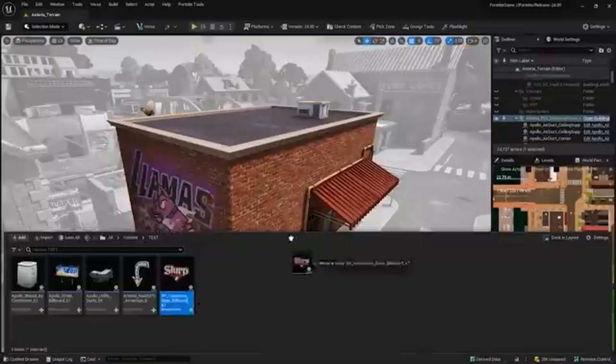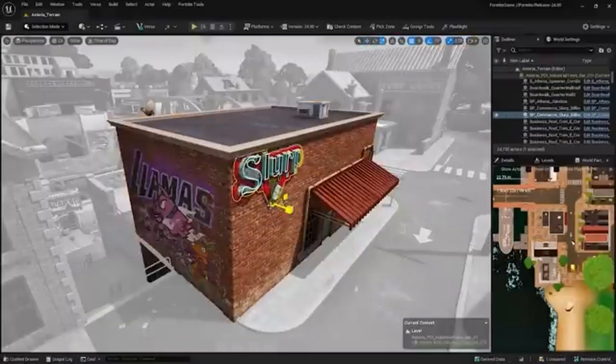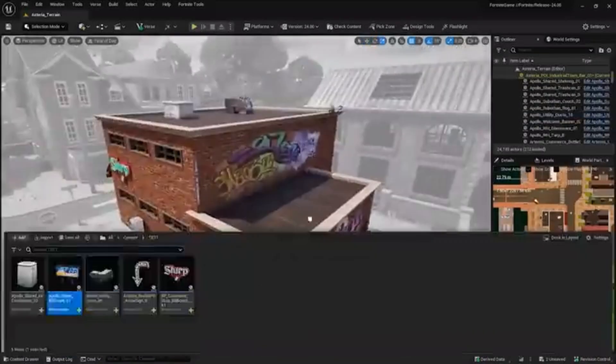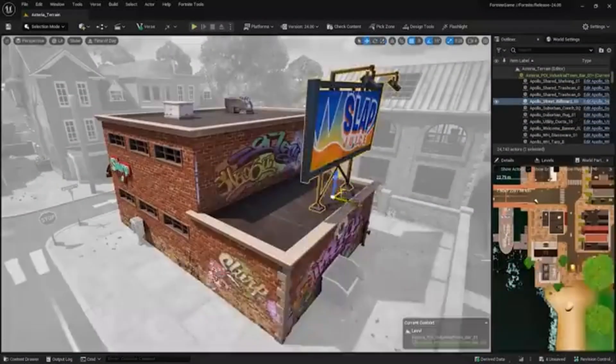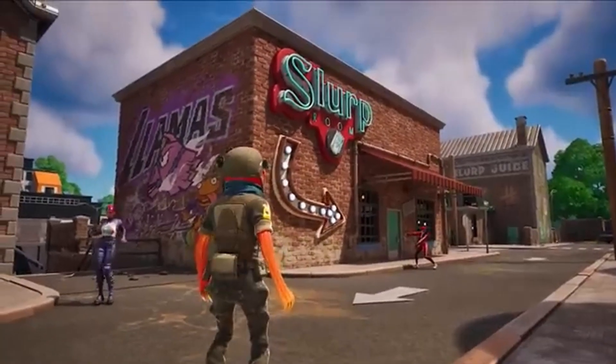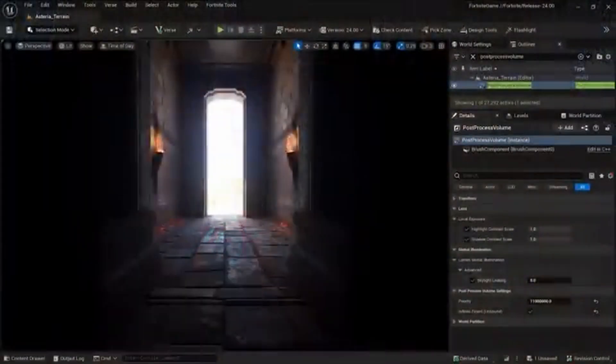This is also the structure that big AAA companies are looking for. A lot of jobs I've been looking at recently, and contracts I work for, specifically ask if I know GAS, if I know the Gameplay Ability System. It's a very important structure because when you create GAS components, you're creating modular components that you can reuse in other games — it's not specific to just one game.